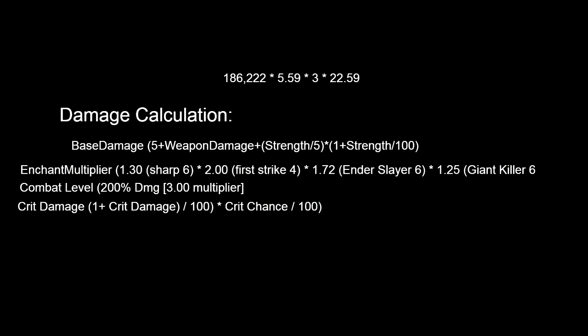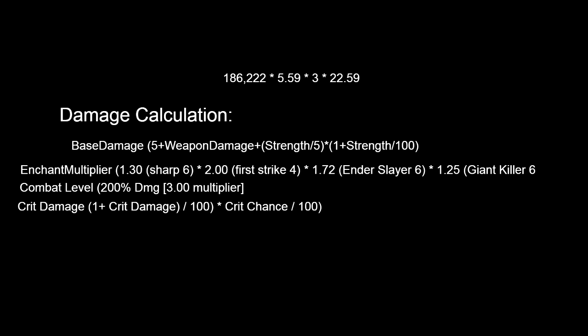Now you might be wondering just how much damage this setup will do. To calculate your damage, imagine four variables. The first one is called the enchant multiplier — the multiplier you get from your enchants like Sharpness 6 and Giant Killer 6.